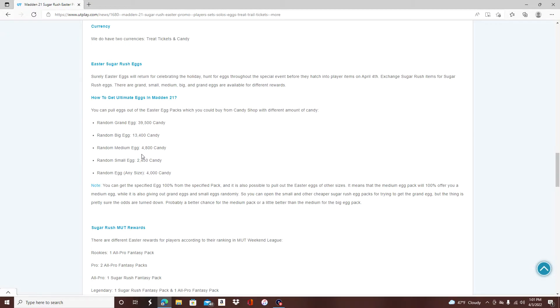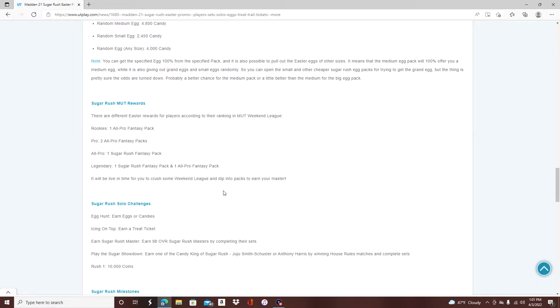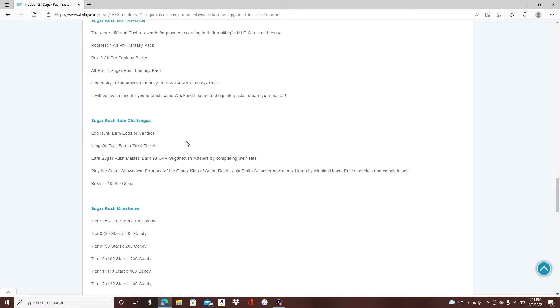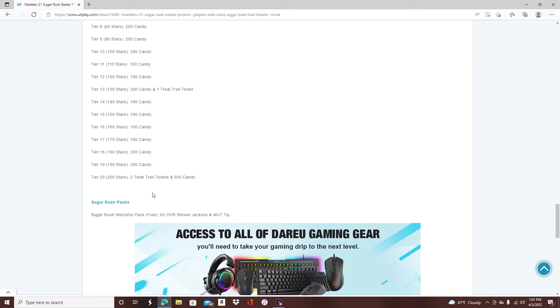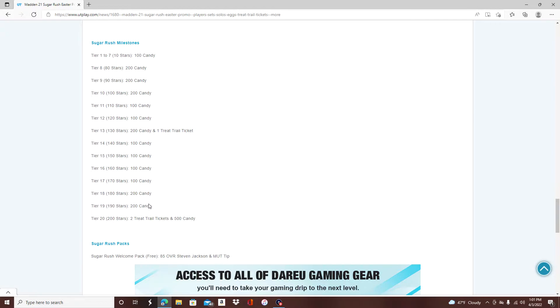Those are two things to be aware of. And of course there are random rolls in the marketplace where you could buy certain things, solo challenges, milestones from the solo challenges, and you could also buy packs. That was what last year's 2021 promo was. Let me show you what we're doing this year to prepare for it.